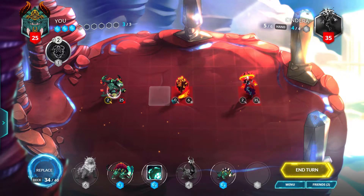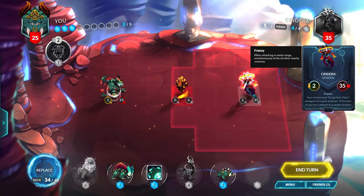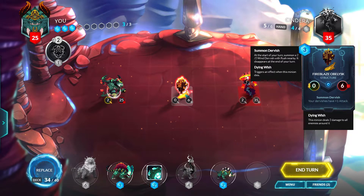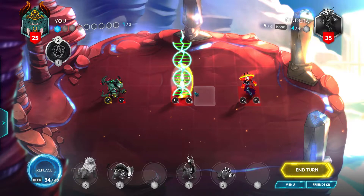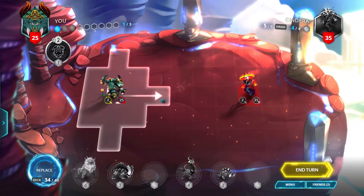So it starts off with a Fire Blazer Obelisk — 2/3/5, frenzy, your minions have dying wish deal 2 damage to all nearby enemies, and at the start of your turn teleport to a random location. So let's just Natural Selection this thing right off the bat and then move ourselves forward.